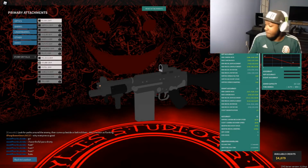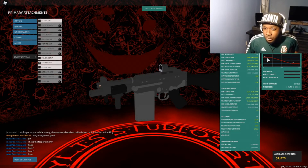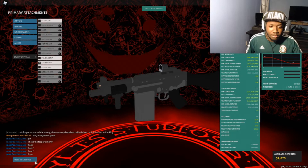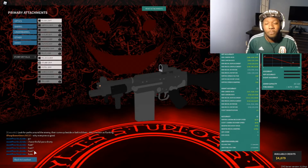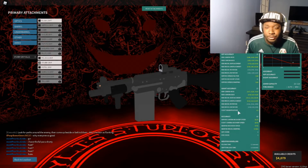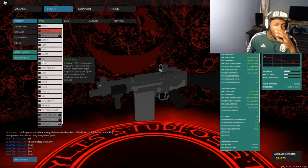51 freaking damage in CQC — this thing gets freaking shredded. It's honestly kind of scary. The maximum damage range is kind of short but I can live with it. I think they did reduce the recoil too for the Fowl Para, which is genuinely a lot better than before. Before the buff it had really high recoil because it shoots high caliber ammo, but they reduced that and it shoots a lot smoother now.